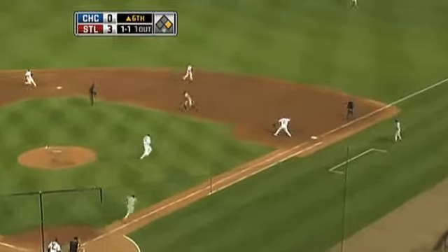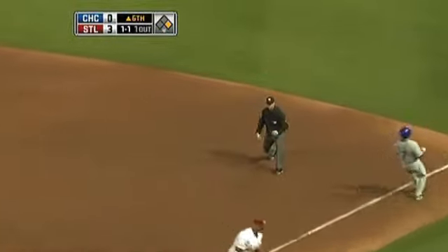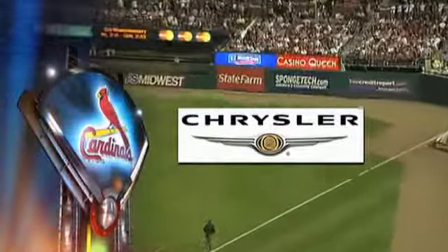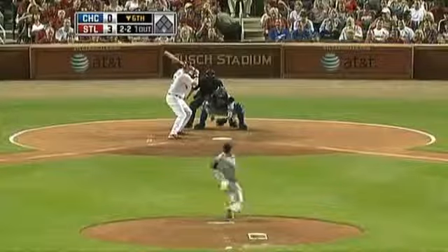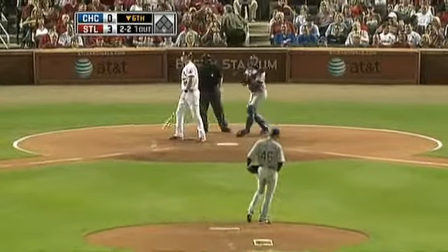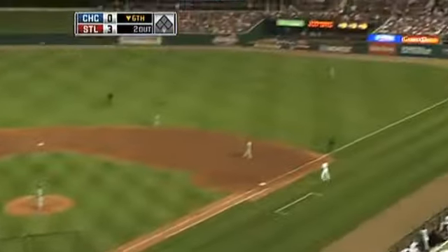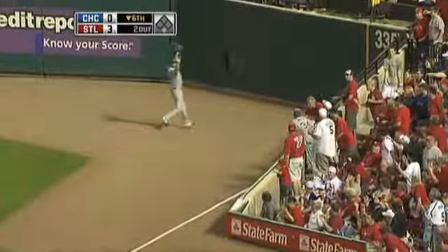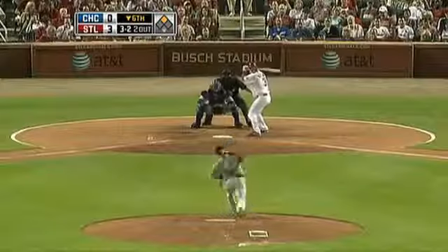Soriano, ground ball to short and an error on Khalil Green. Here's a ground ball, chance at two — holds the second, out there at first. Got him, double play. As Molina guides it down the right field line, that's a fair ball touched by a fan — a ground rule double.